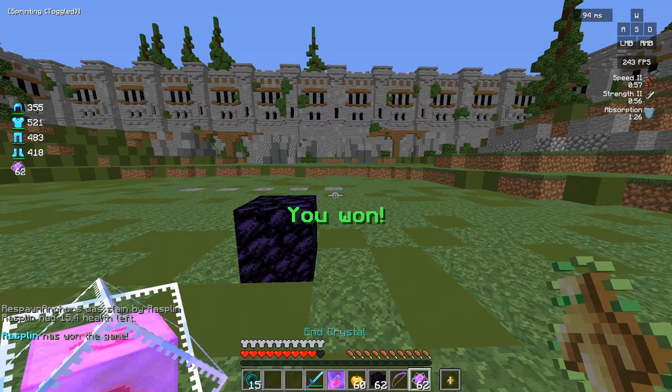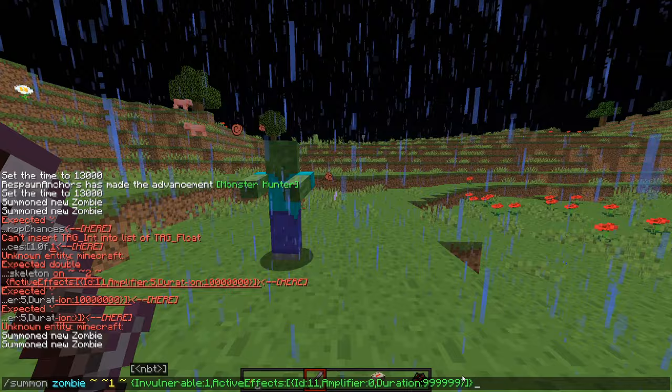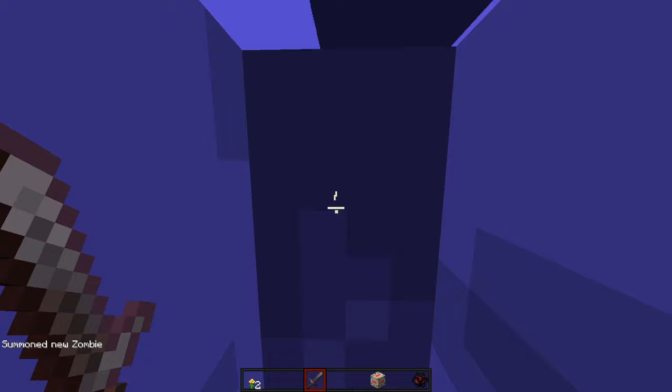The last step is just hitting the crystal with left click. If they're below around half HP when you hit crystal them, then their totem will pop. Additionally, if you place 2 or 3 crystals while they're midair, you may pop the totem and kill them before they hit the ground. That is called a double tap, and we'll be talking about that in the next section.